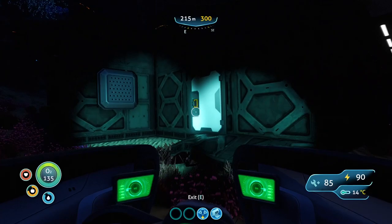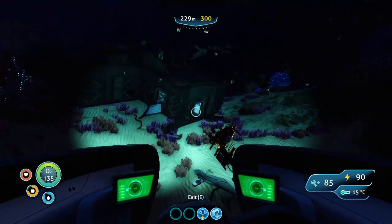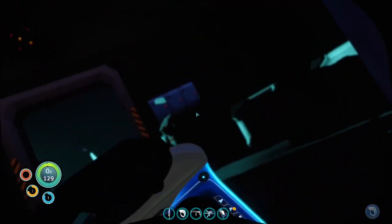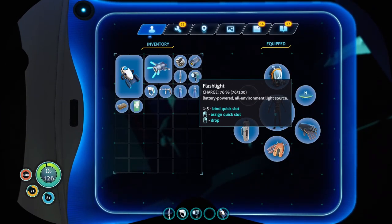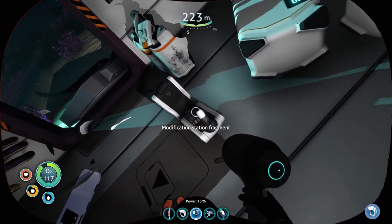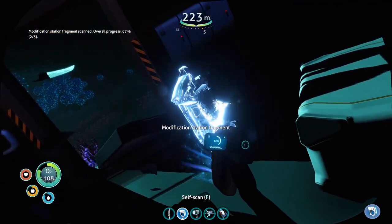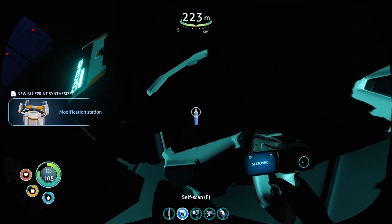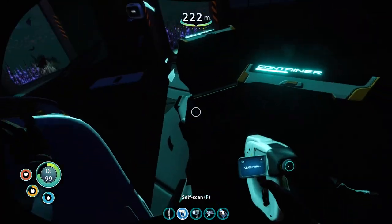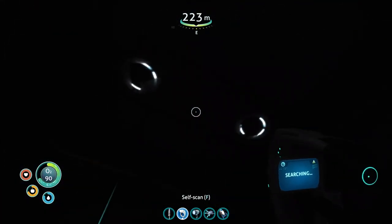Looks like there's stuff in there. I'm going in. We got a PDA. Modification station! We get a modification station - cool. Supply crate with disinfected water, and then more water. That's the module station it looks like. Anything else in here before I make a break for it? That was good, I'm not complaining.